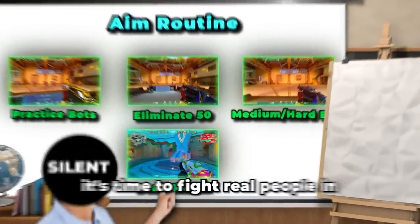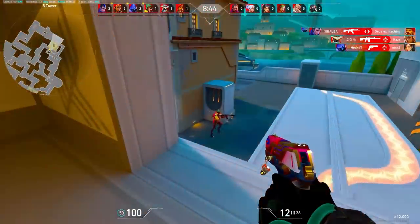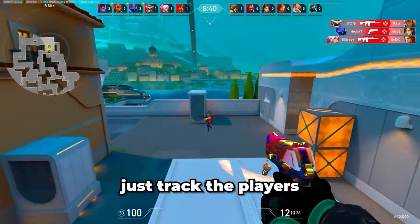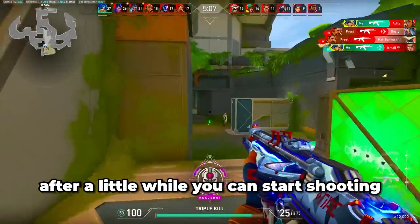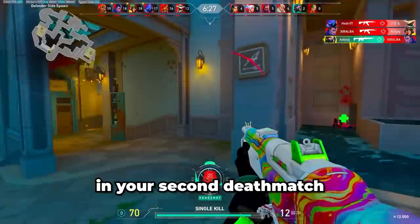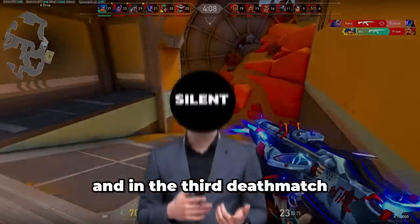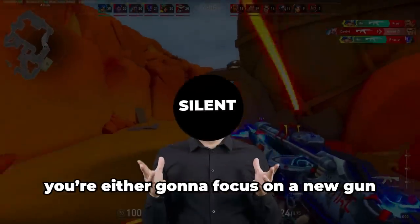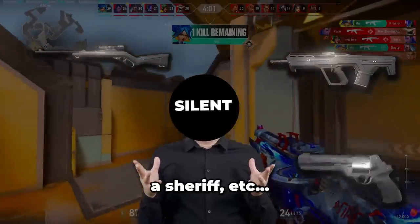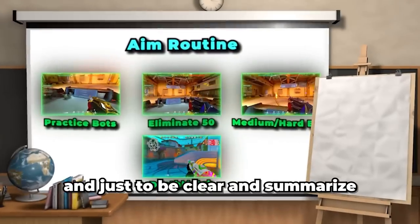After perfecting your aim against bots, it's time to fight real people in deathmatch — do deathmatch three times. At the very start of your first deathmatch, don't shoot anyone, just track the players. After a while start shooting and focus on strafing and crosshair placement. In the second deathmatch, grab a Guardian and only go for headshots. In the third, either focus on a new gun like a Marshal, Bulldog, or Sheriff, or go for more headshots with the Guardian.